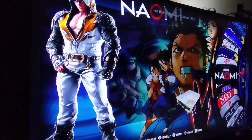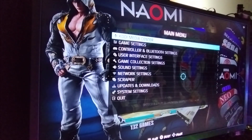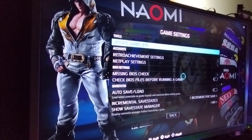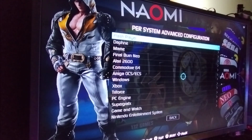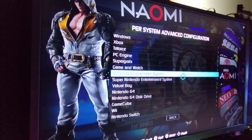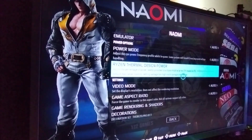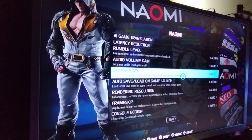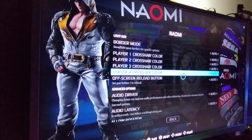The other option from the main system screen is to press the Start button on the controller — or Space bar on the keyboard — to bring up the main menu. Then go into Game Settings, scroll to the bottom, and select Per System Advanced Configuration. From there you can dial in settings for entire emulators without going through each individual game. For NAOMI, for instance, I can set the Flycast emulator, set resolution to 1920 by 1080, aspect ratio, bezels, and API.